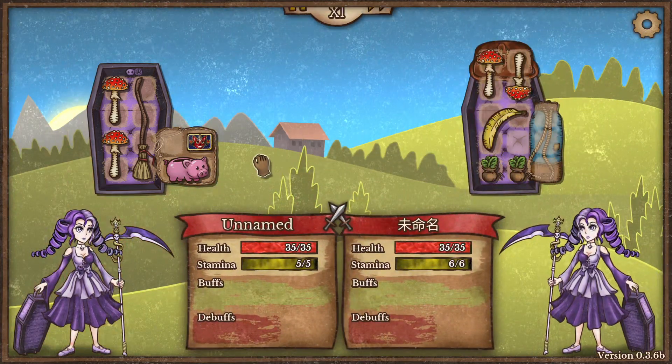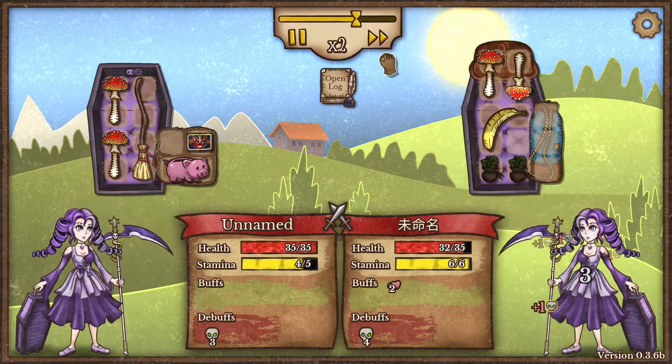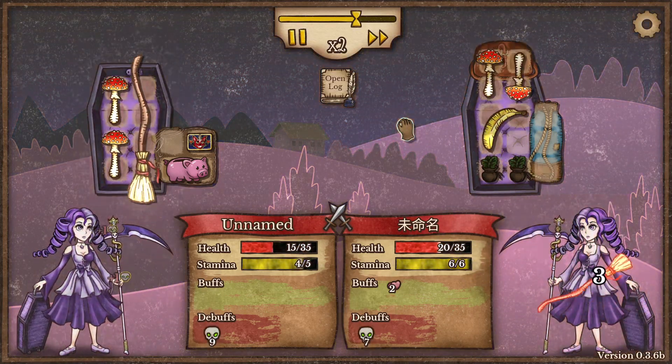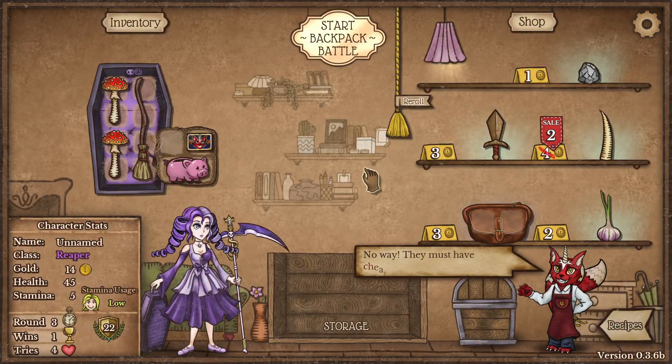These are items that influence what appears in the shop. I think these opponents are just player-made builds, though I might be wrong — the game is, I think, single player. We lost that fight because the other player had a lot more healing.